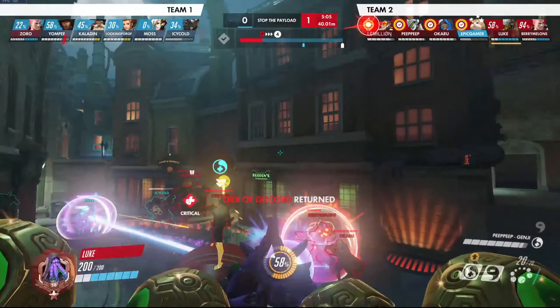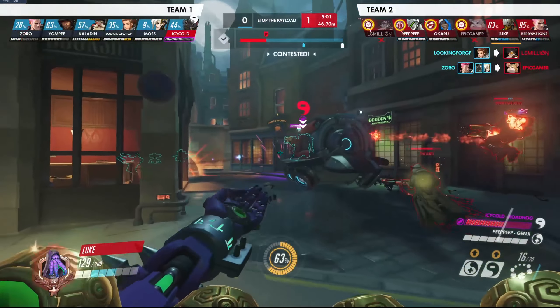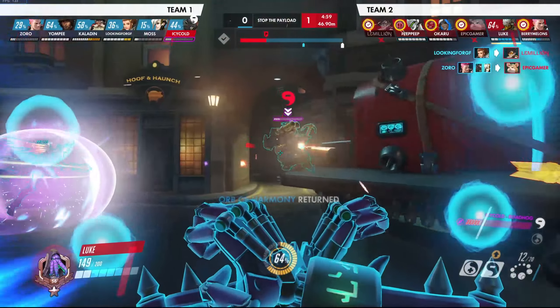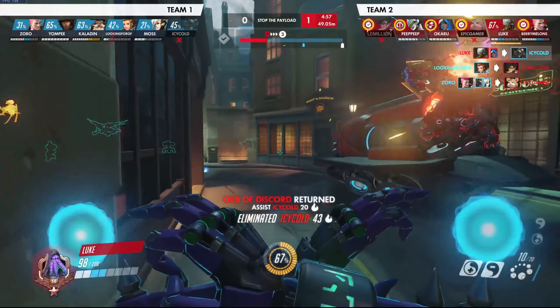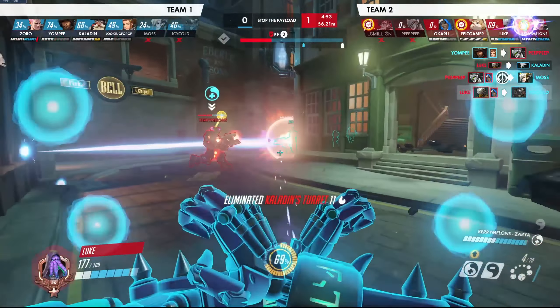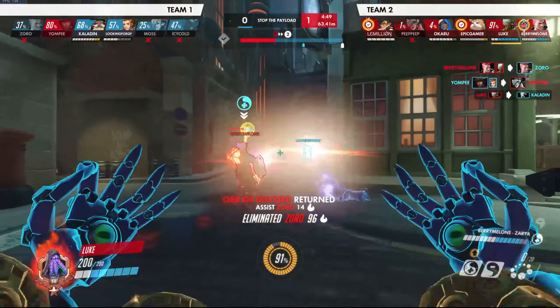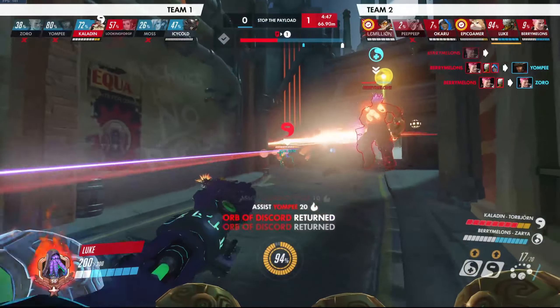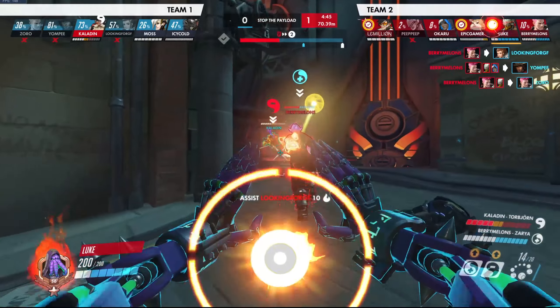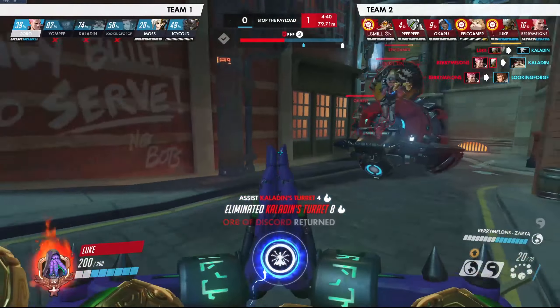Trying to generate trance so we can counter the Zarya ult, which is only at 24% so I'm way ahead of that. I noticed all the purple so I chase him down there, trying not to let him get away so he can heal. She gets a nice grab and I have a full charge so I click it through her head. We push this because we have numbers advantage, and it's always worth the push when we have numbers.